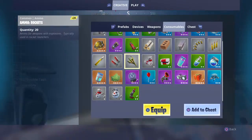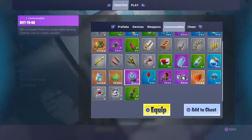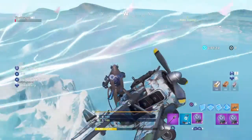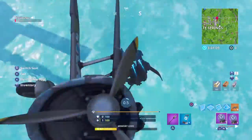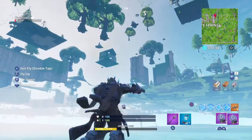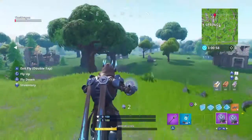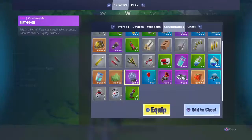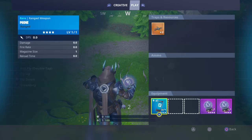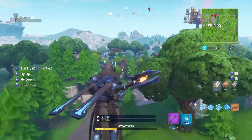By the way, we don't know if Epic knows about this, so it is very likely they could patch it — make sure you try this now. So you just keep using your rift-to-go, then fly, and you should go straight through the map. As you can see, I took both out.